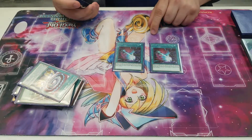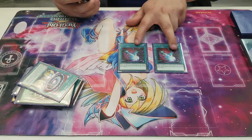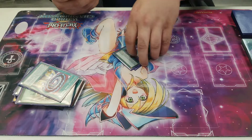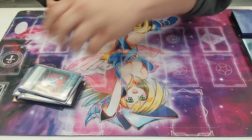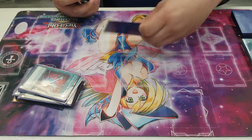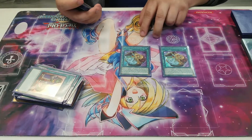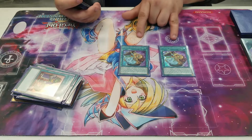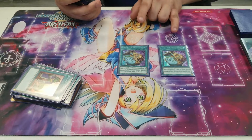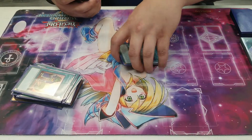We play two Dark Ruler No More — just to help you get through boards. I would have played three but I was running low on space, and honestly two I saw it enough. We play one Upstart Goblin to use in tandem with Soul Servant to draw a card we needed. Two Pot of Prosperity — I would play three but I was running low on space and wanted to play around 42 cards. I saw it probably four times today, it was fine.